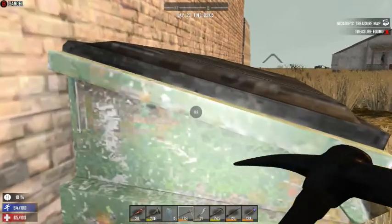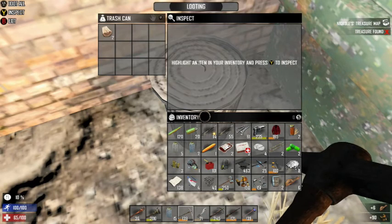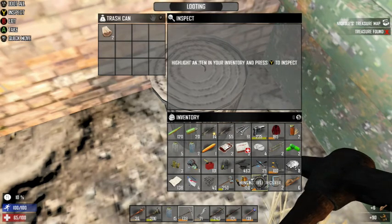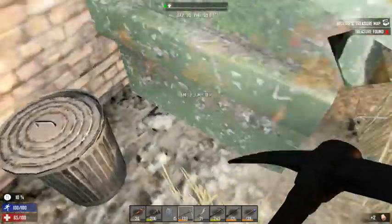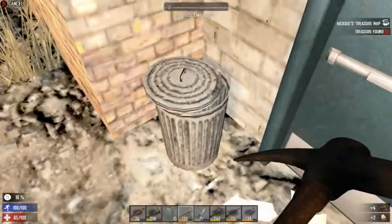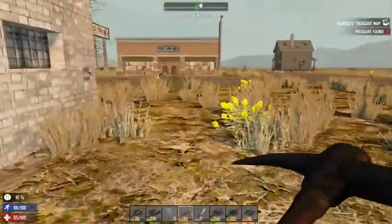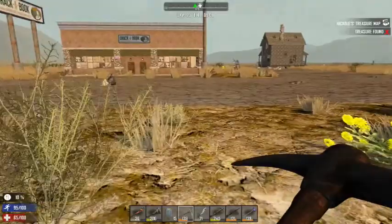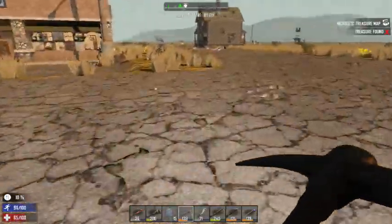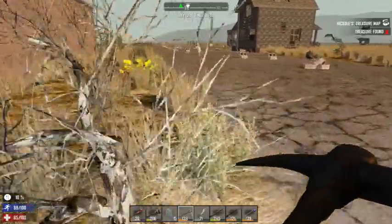I got an anvil! We don't need it — I already made one. Should've just gone there first, right? Pretty much. I got two anvils — what the heck? You can either put them in the forge, or just store them. Doesn't matter to me, I just stored them for now.